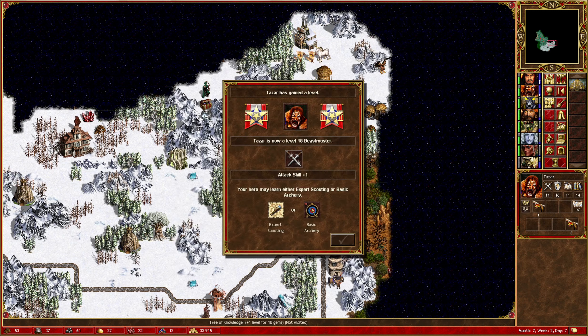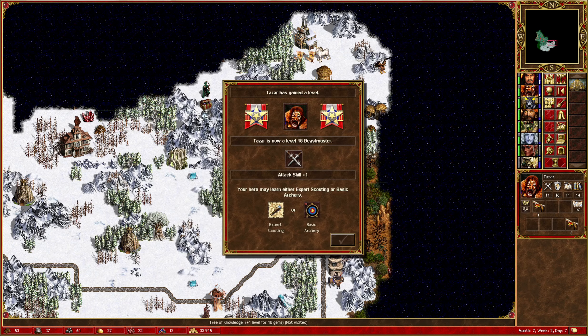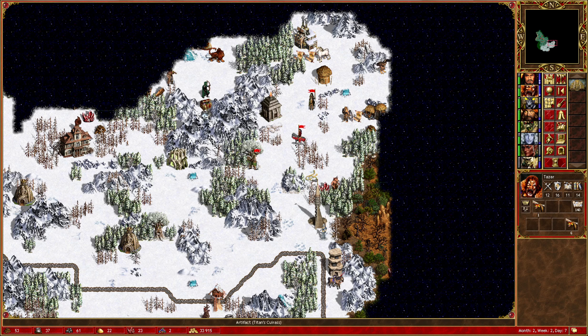Do we want to take Archery? That's quite a question. Tazar's got a pretty good skill tree already - he's got Earth Magic, Water Magic, Wisdom, Scouting, Logger, and Armourer of course, which he starts with. Archery is super tempting, but I only really have Lizardmen that that's useful for. I'm going to skip Archery, but I will take Expert Scouting. Wrong of Sharpies - okay.